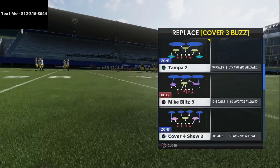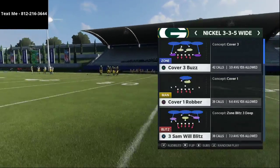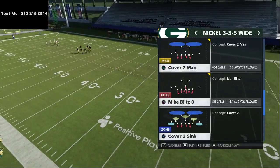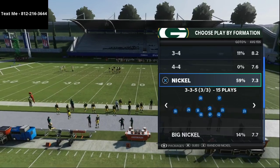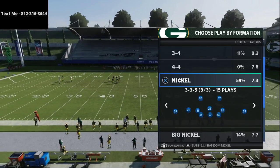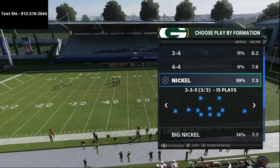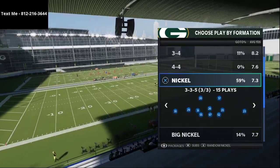I wanted to talk about really two plays. The meta in this year's game is 100% shifted — it started one way, then there was a shift in the middle of the season, and now it's definitely 100% back to man coverage. Man coverage is king this year, and I want to share two specific defenses that pro players are using to lock up some of the best offenses in the community.